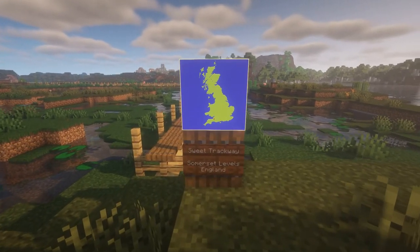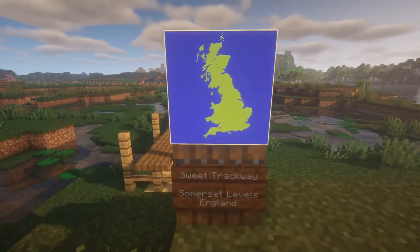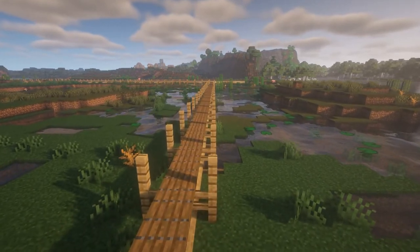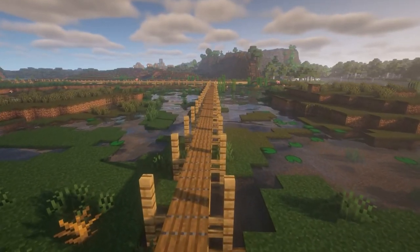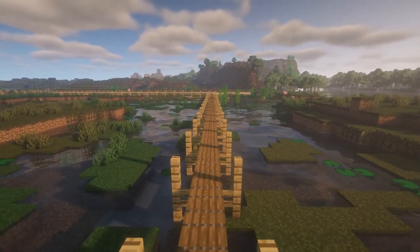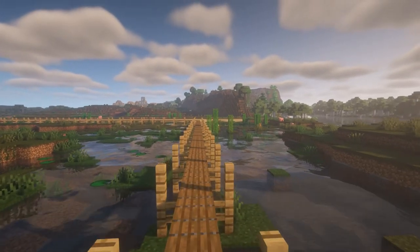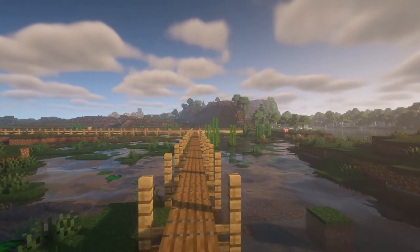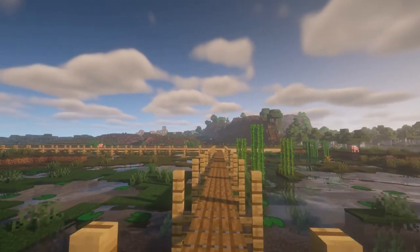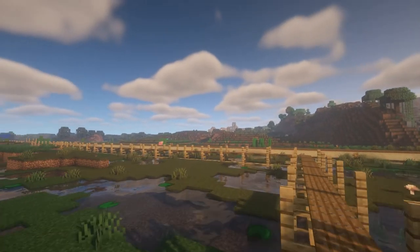The Sweet Track dates to 3,807 BC and the Corlea trackway to 148 to 147 BC — very specific dates for something built 5,000 and 2,000 years ago. We know these dates from using dendrochronology, or tree ring dating, on the wood the trackways were built from. If you want to know more about dendrochronology, I have another video all about different dating techniques on my channel.